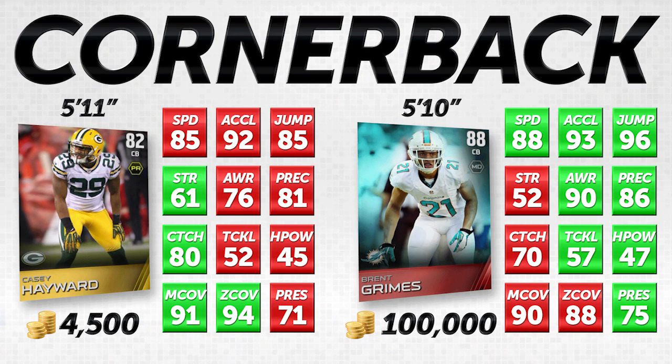Next, we have two guys who are pretty similar in most attributes, but I'm going to go out on a limb and say I would almost rather have the guy on the left than the guy on the right. On the left is a gold Casey Hayward, 82 overall. On the right is Brent Grimes, an elite 88 overall. The big difference giving Brent Grimes an advantage is that he is three speed points faster at 88 versus 85 for Casey Hayward. I don't tend to like guys with that slow of speed, but Casey Hayward is able to make up for it in other areas. Brent Grimes also has 96 jumping versus Casey Hayward's 85, which is definitely significant — we typically like to see that around 90.